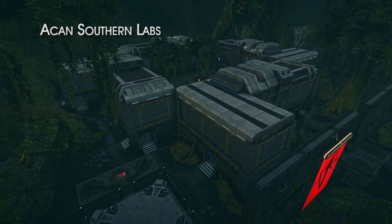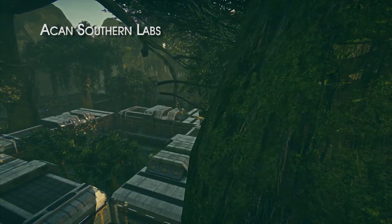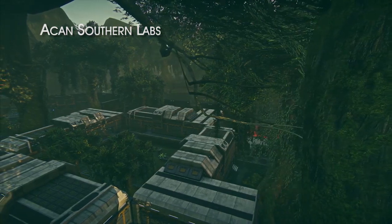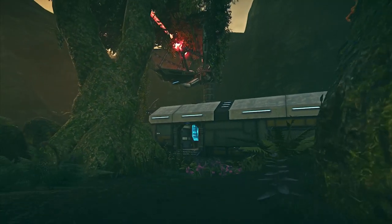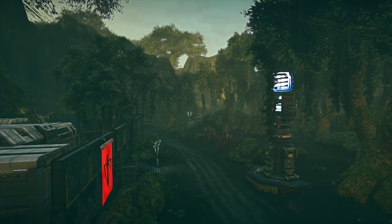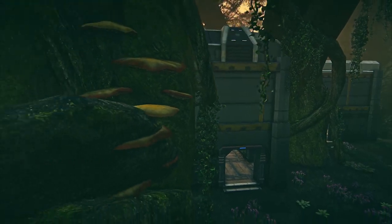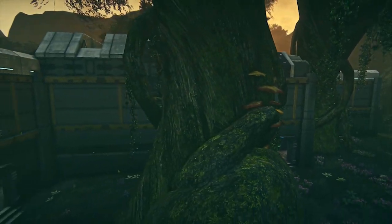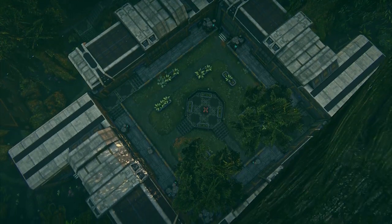Nason's Defiance, despite its central location, is actually not the keystone of the middle of the map — this small base to the south of Akan is. The victor at Akan Southern Labs not only gains another access to the bio lab, they also open a lane directly into the heart of the enemy's territory, with no large outposts to oppose them all the way to the warp gate. An open courtyard surrounded by balconies and easy access from the air make the point here deadly difficult to hold.